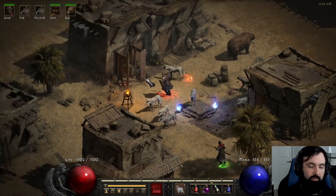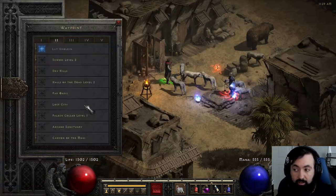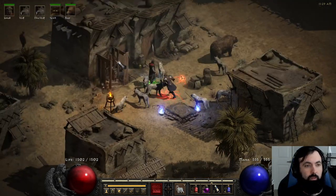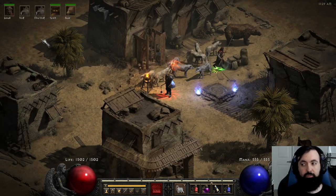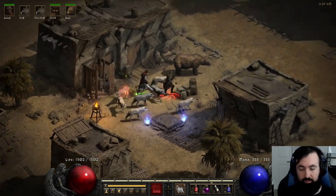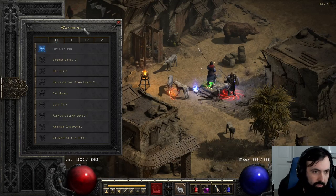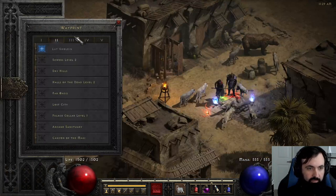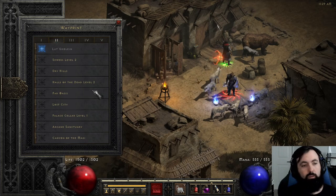The two-second casting delay on Fissure and Molten Boulder's one-second casting delay means if you fit a Molten Boulder in between two Fissures, it lines up perfectly. Volcano has about a four-second delay and Armageddon you can just keep recasting. There's definitely a lot of things you can cast — he's a very explosive build. Fissure is going to be your strongest for density clearing. Interweaving Volcano or Molten Boulder gives even more DPS. Single-target Firestorm is very strong — Molten Boulder and Volcano can also be good against single targets. Armageddon is just good to have on at all times.